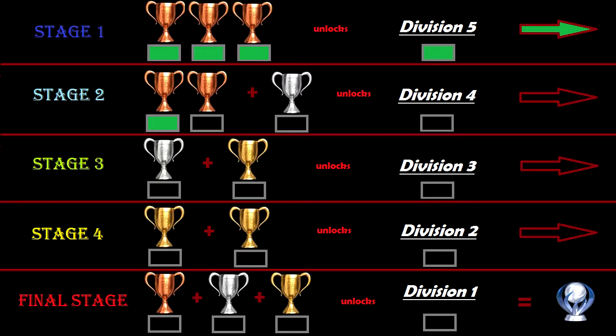As you can see I've divided this into five stages. Each stage contains a division, but to unlock that division I have to win a certain amount of cups. We're in stage two and we have one bronze cup, but we need another bronze cup along with a silver cup to unlock division four, and upon completing division four we unlock stage three.